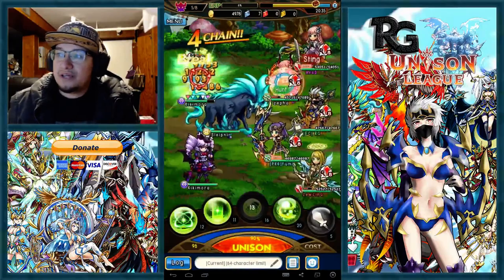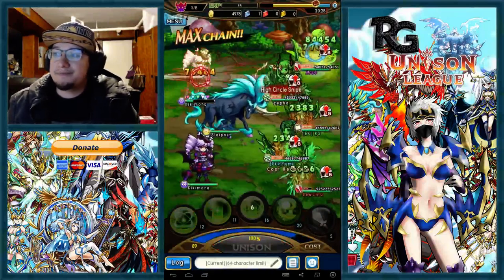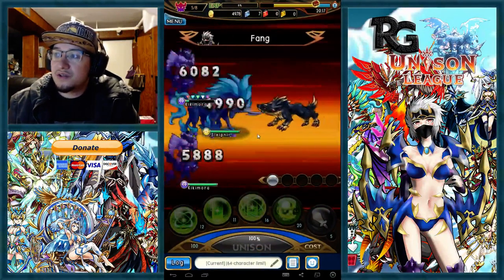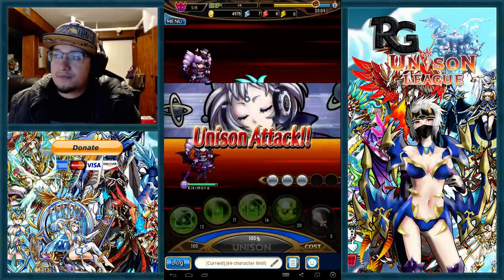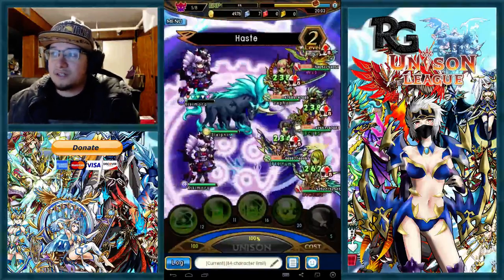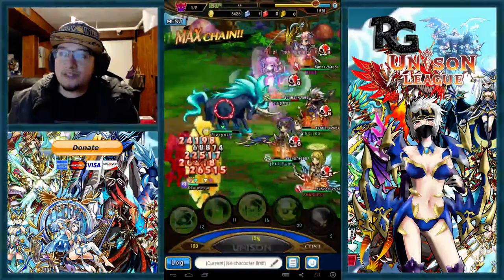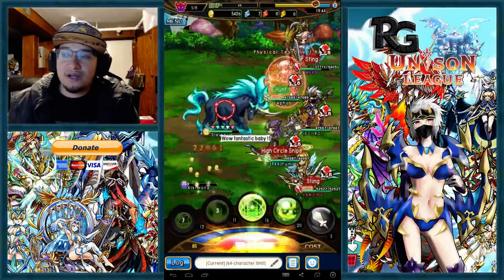We're going to kill the regular enemies first — the Kickimoras. We're basically doing a Haste Unison throughout, just so we don't have to use too much Aether Exchange. We're keeping our Haste and buffs up, and our Kagatsushi hasn't gone down yet. Aether Exchanges are going out, which is fine. I'm not even healing at this point because I'm anticipating another Aether Exchange, so she can take a little damage before I heal. When two people have already Aether Exchanged, I probably should just press Area Recovery to heal two at once.